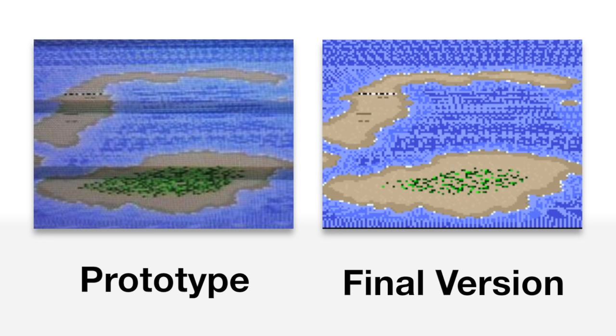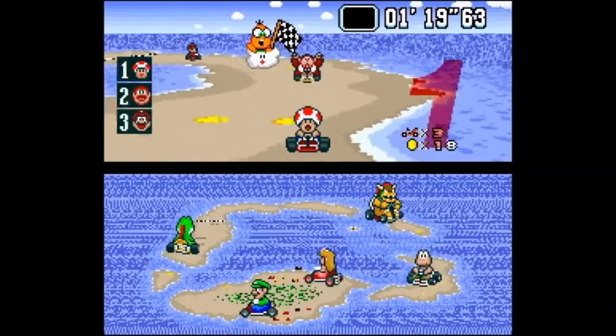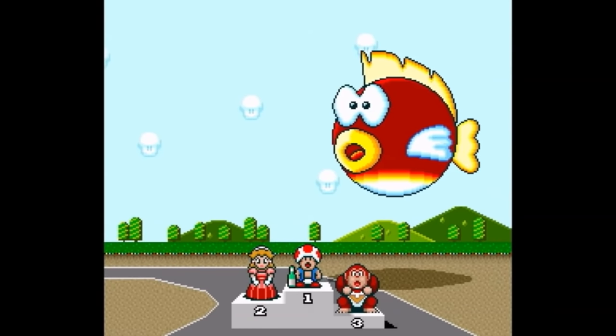Specifically for Koopa Beach 1, there's a lot more seaweed on this island than what eventually made it into the final. On the result screen, racers that didn't make it across the finish line are labeled as 'out' on the time list, but in the retail version they're given a time anyway, despite the fact that they never technically finished.